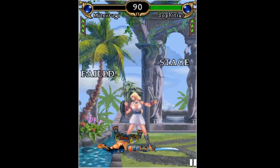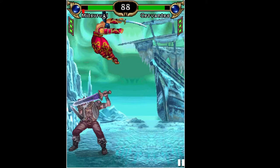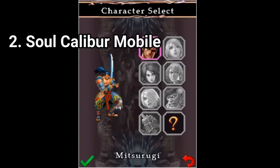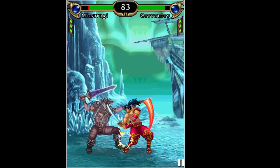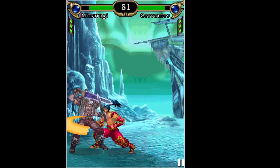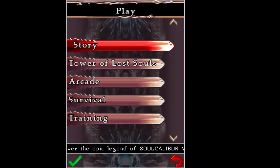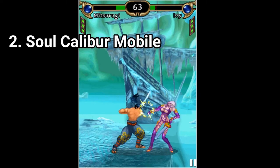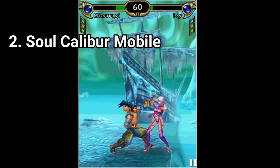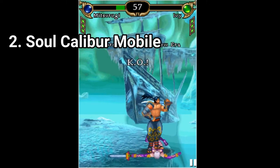For Java standards, this game is amazing. But for normal fighting game standards, don't expect much from the game. You get 8 characters and each character has multiple outfits. The game has 4 battle arenas. It's surprising that you get multiple stories for the characters in the game, and you also get the usual arcade mode and survival. The interactive backgrounds are stunning for a Java game. The game is a masterpiece for Java, just don't compare it to a console experience, because it feels like a simplified version of that.